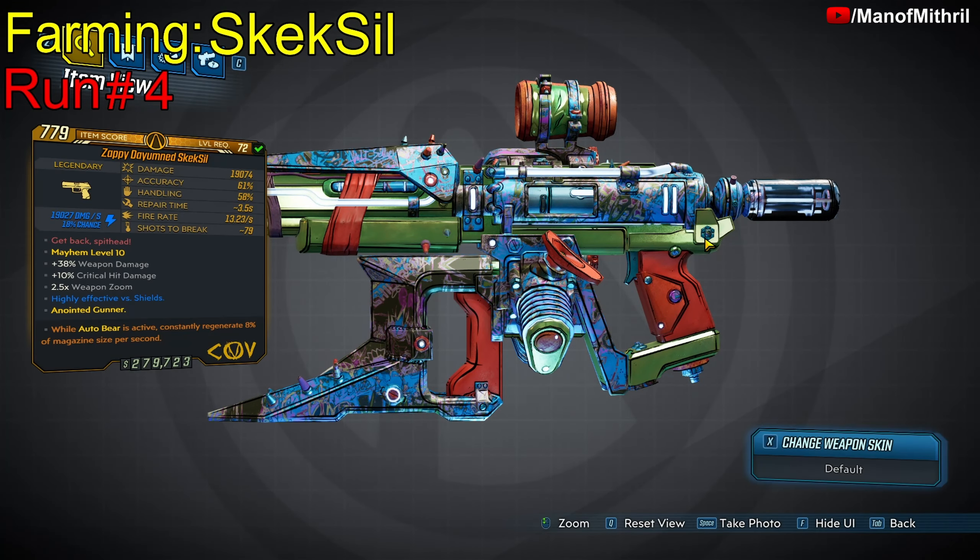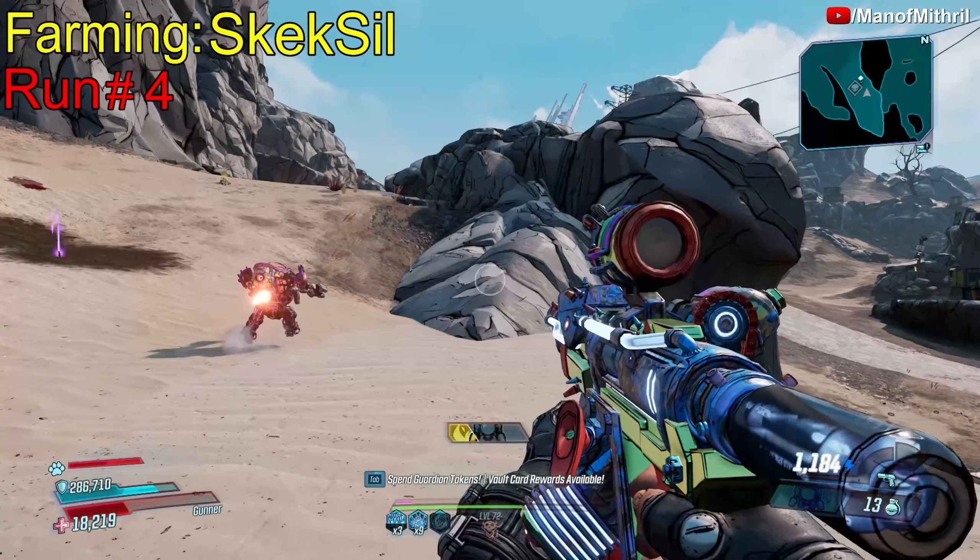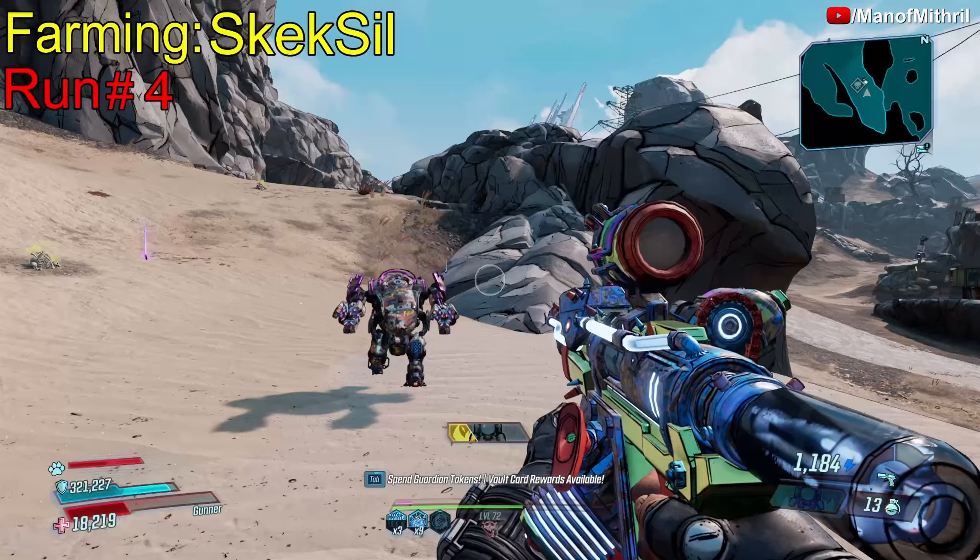But yeah, really cool skin. The red text is "Get back, Spithead." So what that means is this weapon is burst fire — it launches one to three explosive projectiles of its own corresponding element.